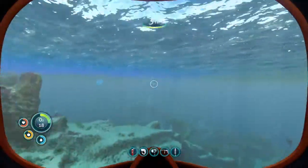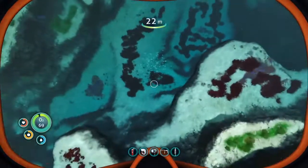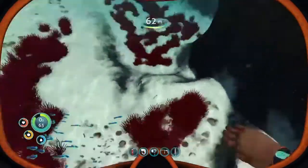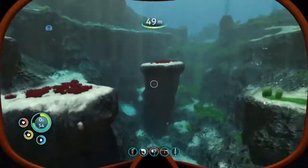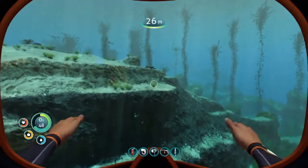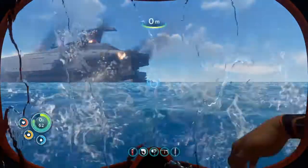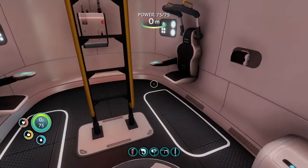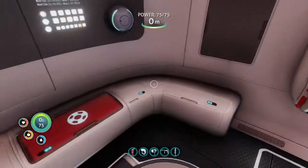I don't want to go that deep without the sea glide, so I might go back. But I also kind of want to find the sea moth. I can't find one and I don't want to get stuck down here, so I'm just gonna go ahead and make the sea glide. I'll be back when I'm at my little floating device thing.